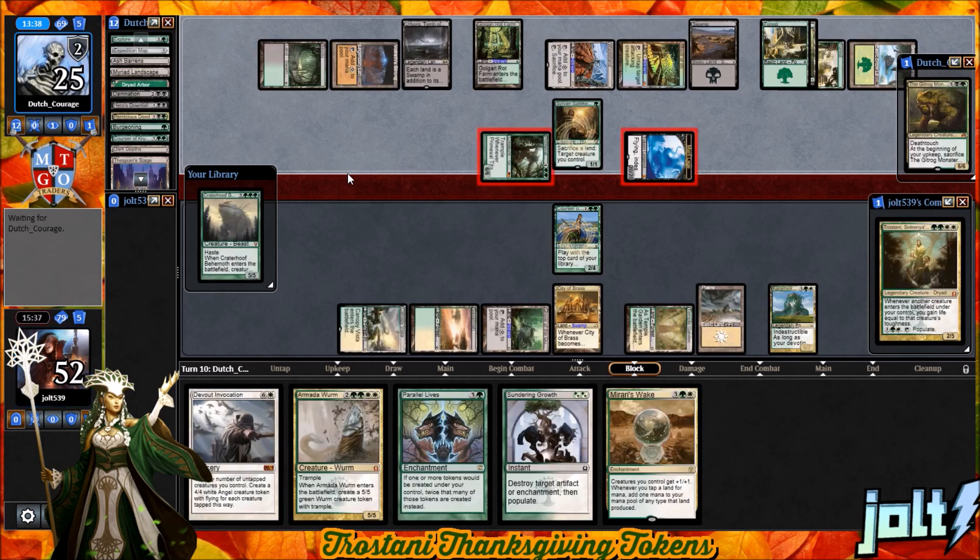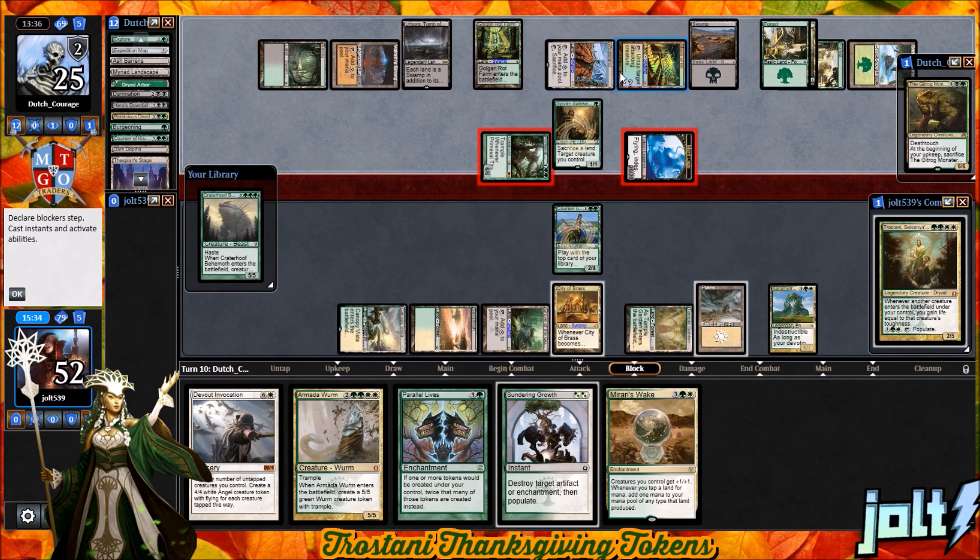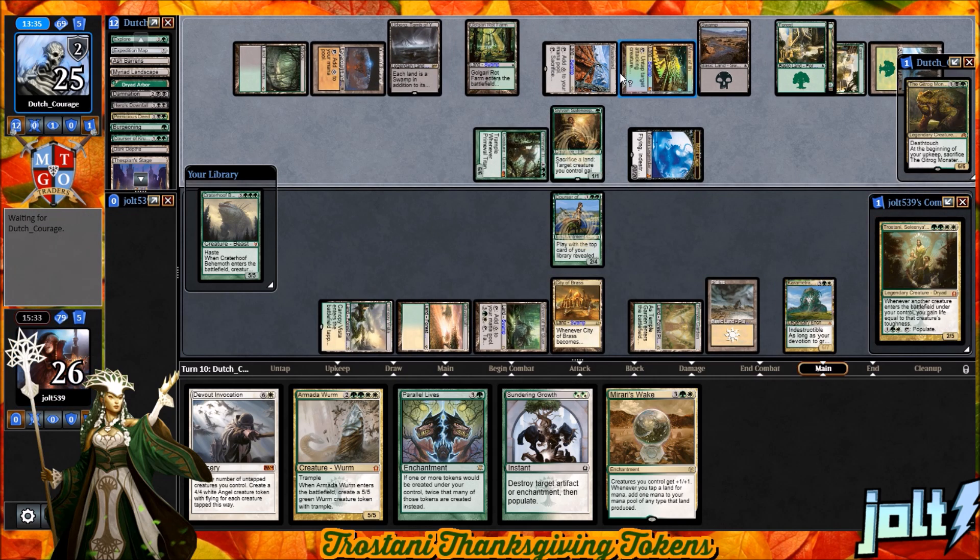I toyed with putting in Swords to Plowshares Convergence — it would have been good in this matchup, but it's not in here, so we can't go for that. I'm just going to push in — that's fine, go for it. It's 26 coming across. They did hit a Maze of Ith and a Wasteland out there. We're down to around 26 life.